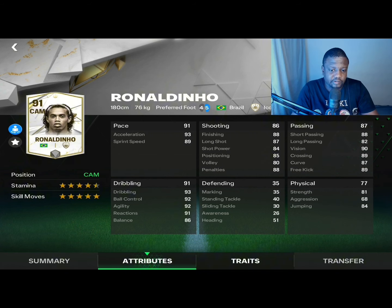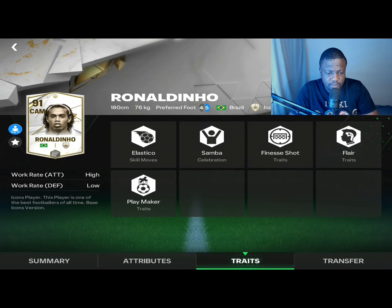On to his traits: the flair weak foot, the high/low crosses which is really good as we don't expect to do a lot of defending with this card, but you can always drop back into midfield to support the defending midfielders. The elastico is a very classy move and I think it's overpowered in this game. The finesse shot trait, the flair when doing skill moves, and also the playmaker trait — the finesse shot you can exploit in real-time gameplay, and the flair and playmaker work really well in manager mode.